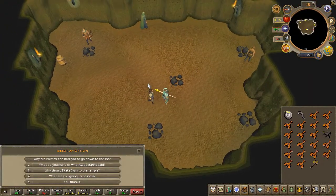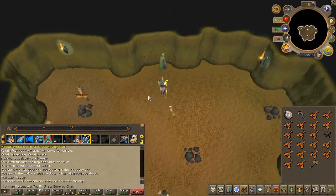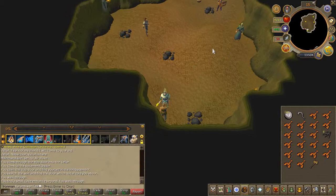Once you're there, speak to Valley of Hertz and choose the fifth chat option. Go ahead and dismiss any followers that you might have. Then speak to Polmafi, then Radigat, then Ivan.